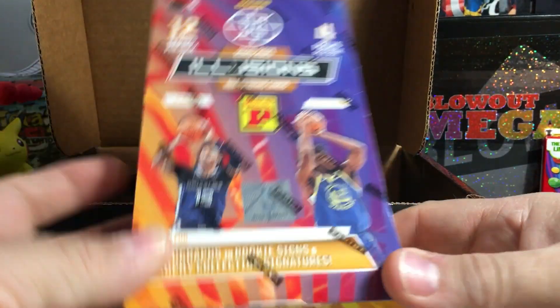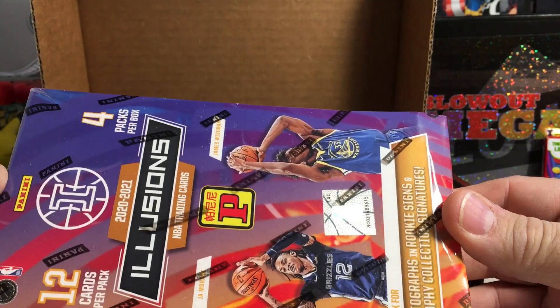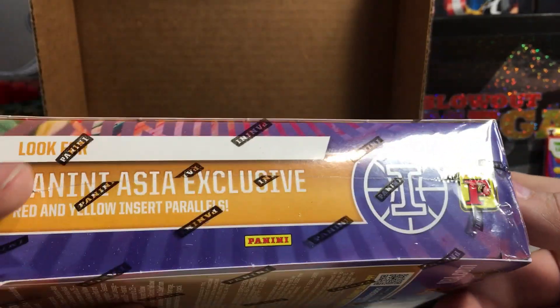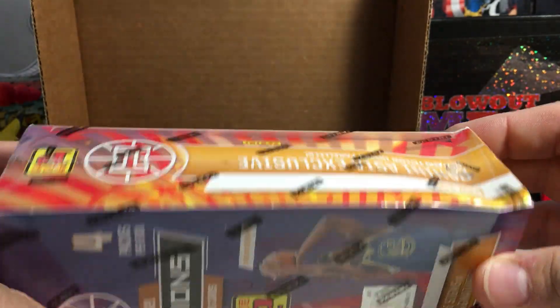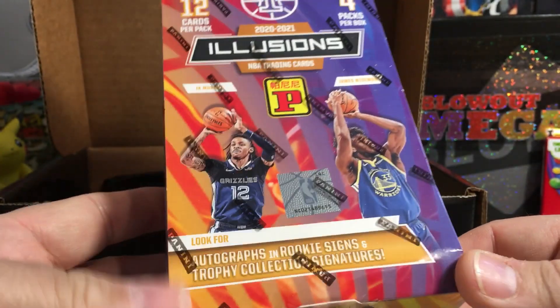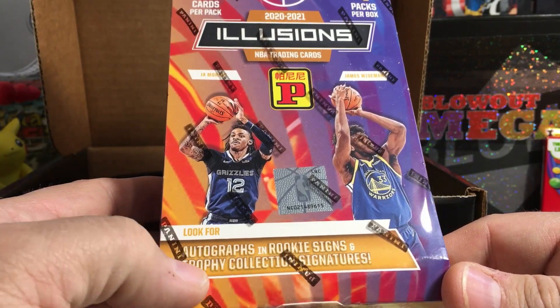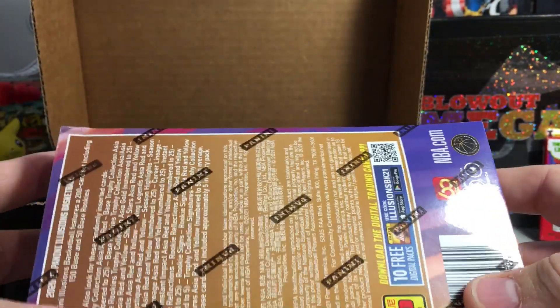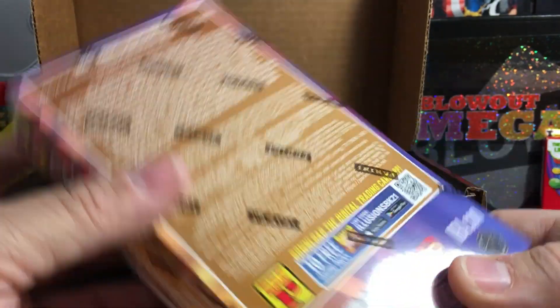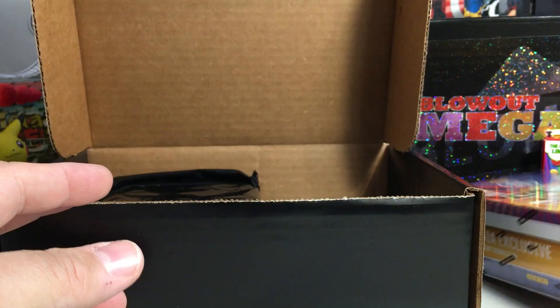We got a 2020 Illusions - I don't know if this is a hobby box - Panini Asia exclusive, pretty heavy. It's got the code there, you can check if it has a good card. Look for autographs, rookie signs, and trophy collection signatures. I have no idea what this is but it might be a prize box. Cool, we did get a kind of cool box there.